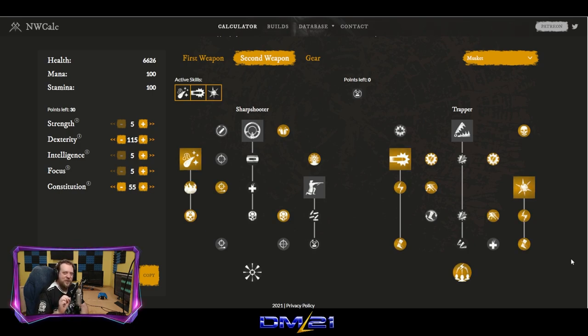This is a mid-range build. We're going to be fairly close when we engage a target. This is great if you're hiding in a bush or somebody is approaching your position and you're going to want to trap them. This is a very sneaky build. A lot of musket players don't use things like sticky bombs, and I'm honestly confused as to why not — it's amazing.